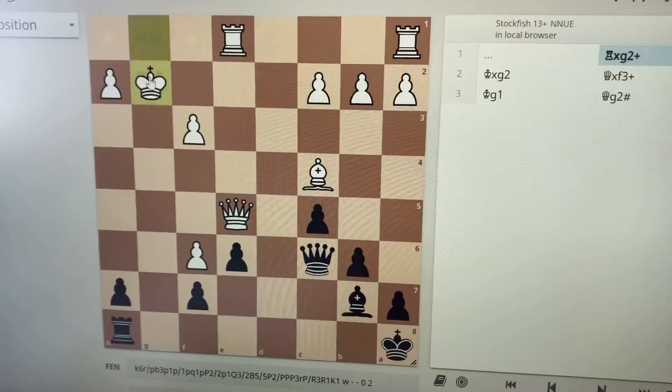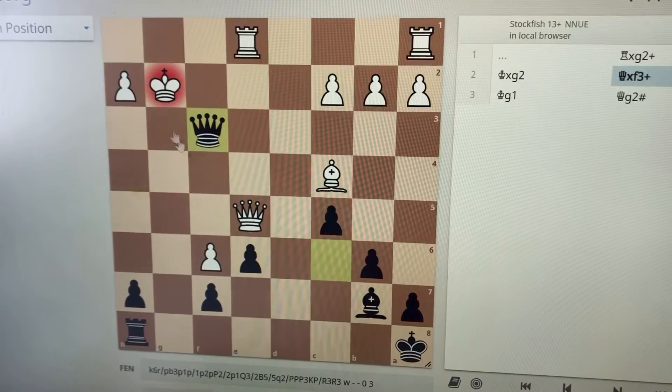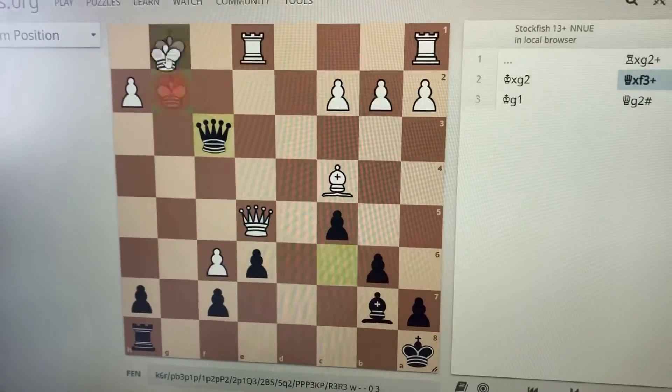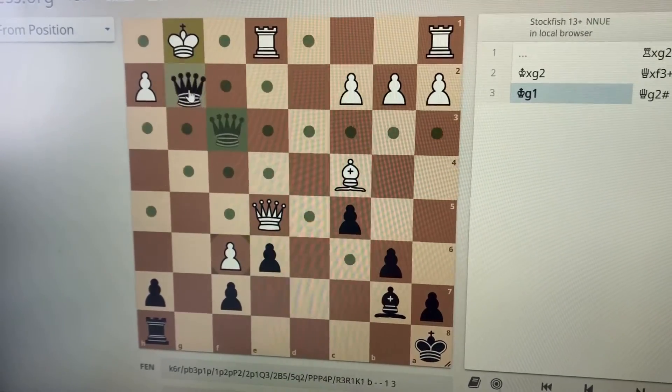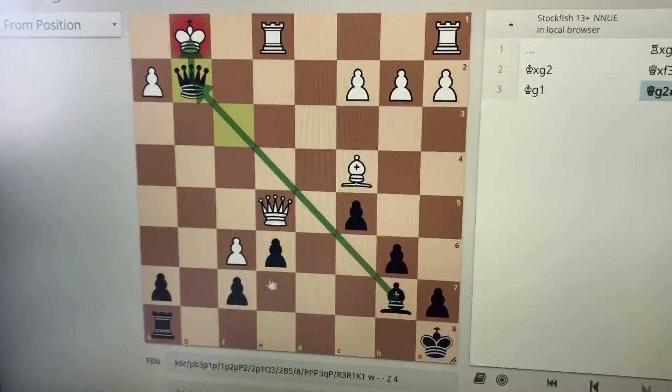Now, if king takes your rook, then queen can come down to f3 and check, defended by the bishop. Now, if king goes back, which is the only legal move, then queen to g2 is checkmate because it is defended by the bishop and in the face of the king.